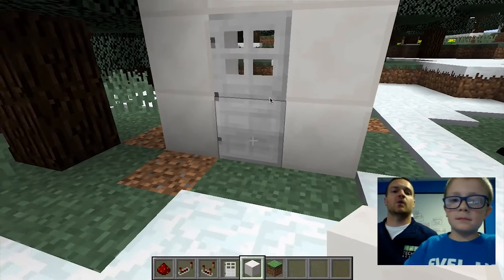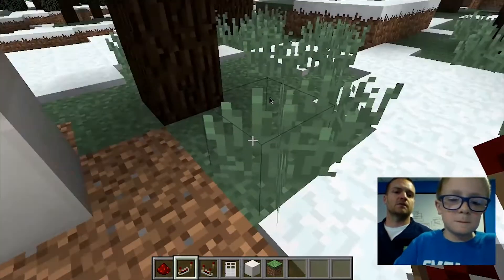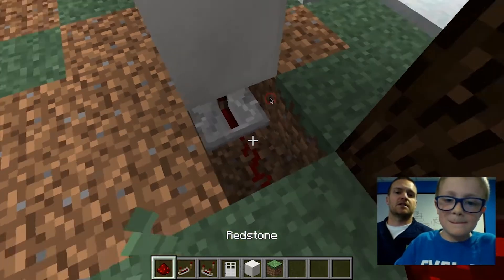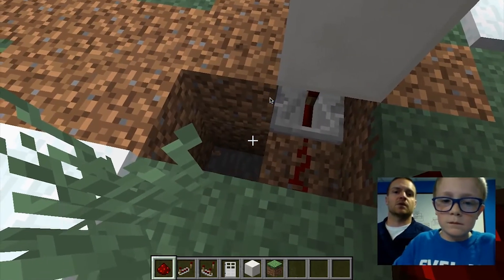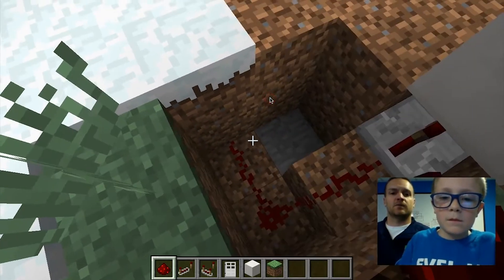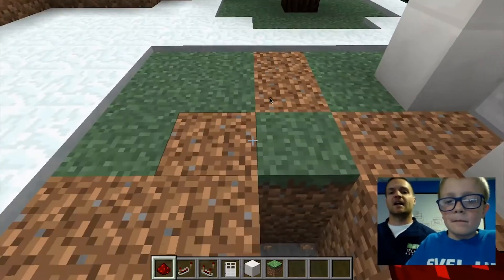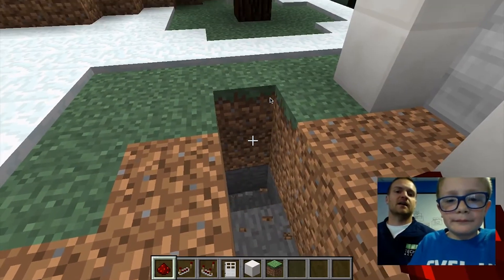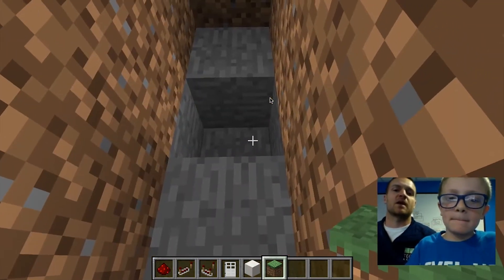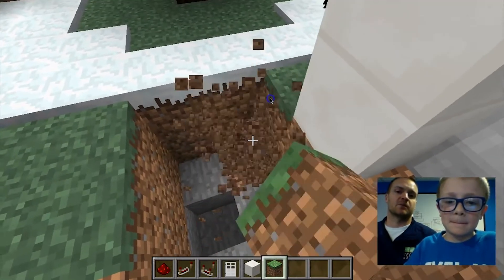Once he's got that door built, he's going to create a trail of redstone away from the door. We all know that redstone will make doors open automatically. So he's put a repeater right under the door, right next to the door frame itself, and then he's leading a trail of redstone dust away from that. This is going to allow us to hide the detector so that if someone comes to your door, you can build this away from it and keep everything hidden from view to make your place more secure.